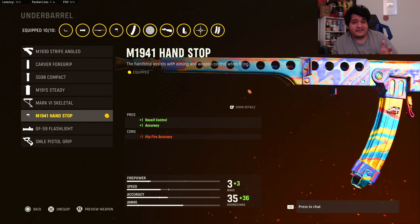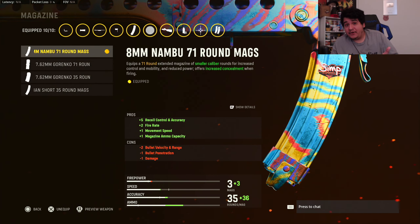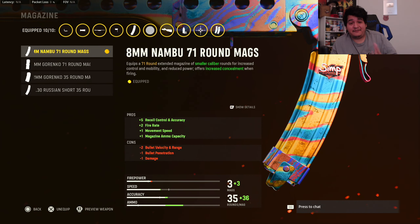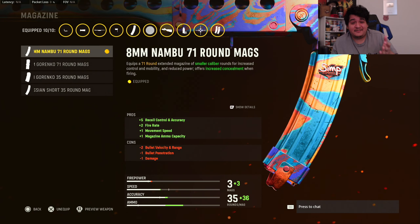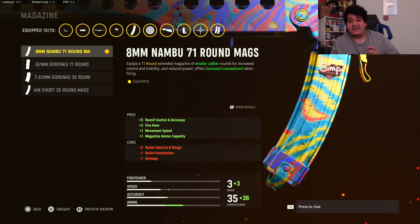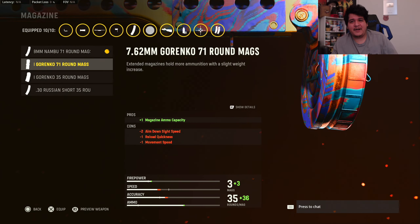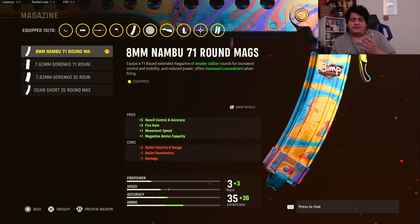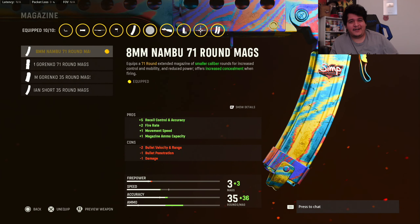The underbarrel is the M1941 hand stop for recoil control and accuracy — less bloom, and it'll come out faster at range. Here's the buffed attachment: the 8mm Nambu 71-round mag as our magazine, giving a ton of recoil control, accuracy, movement speed, increased fire rate, and that damage buff — from 21 to 27. Combined with the Recoil Booster, we have one of the fastest times to kill in the game. I personally prefer the Gorenko 71-round over the Nambu, but it's personal preference — you could even run this as a hipfire build. I dropped a V2 rocket and almost dropped two if I didn't die to someone spraying.